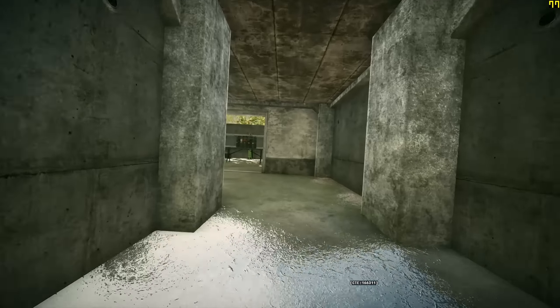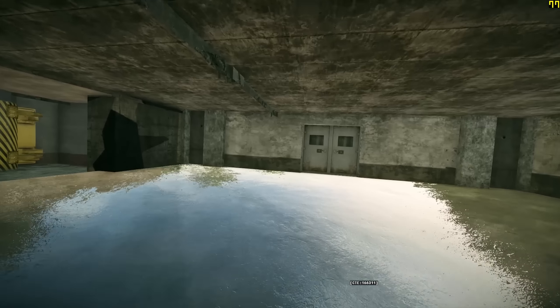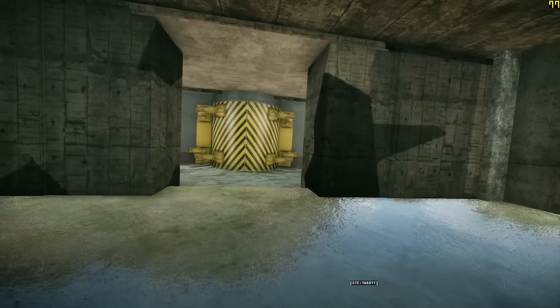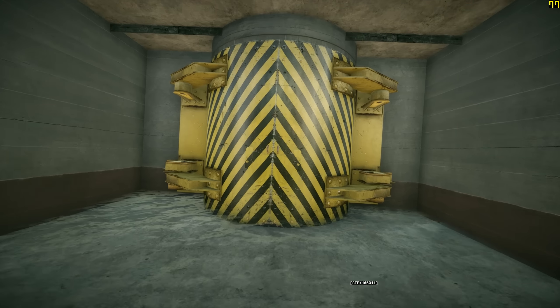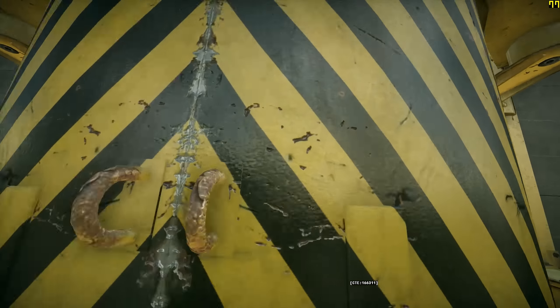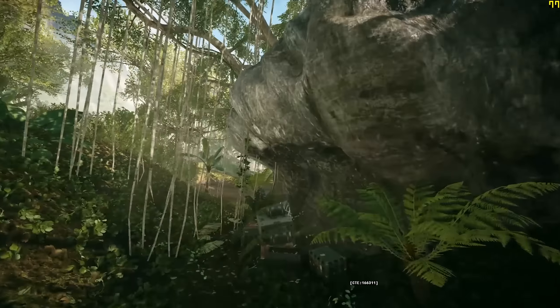Have you always wondered what's behind the door in the container? Well, today something got added and it is — surprise — another door. Dice LA have added another set of seemingly unopenable doors for the community map project. I'm curious what's behind those. Also on the community map project, it looks like someone lost their bow.